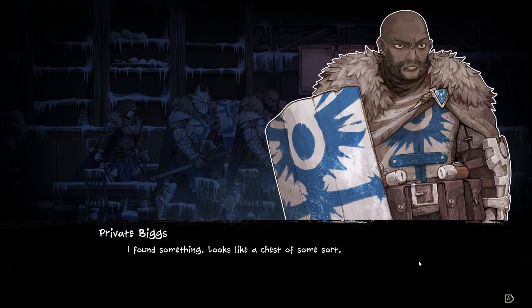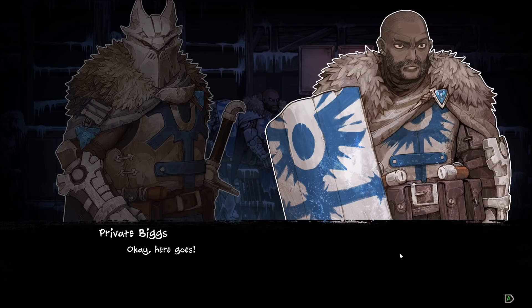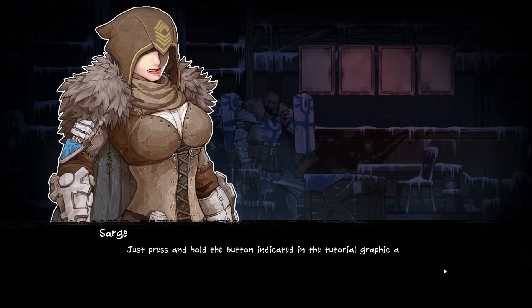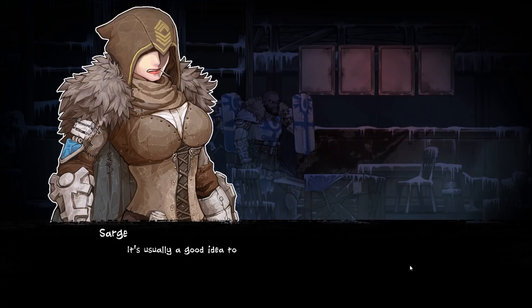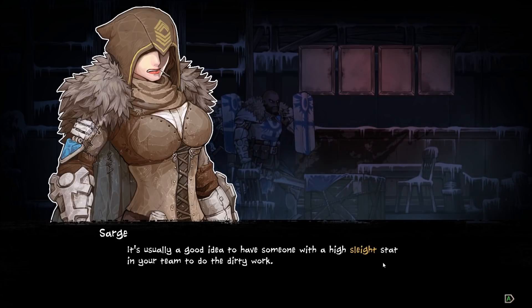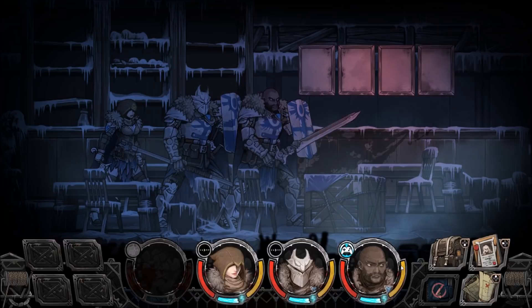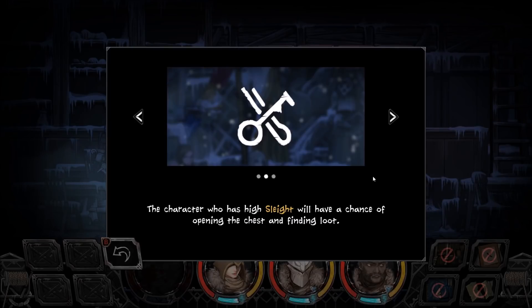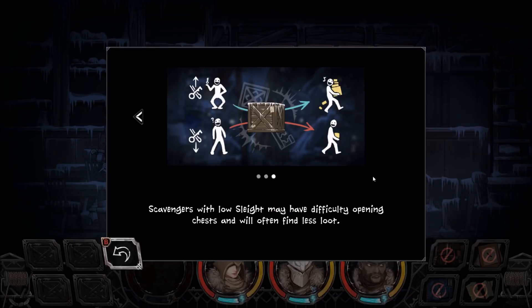There's a box. I found something — looks like a chest of some sort. What are you waiting for? Old mother, help me. It's a miracle I've survived this long in the company of fools. Just press and hold the button indicated in the tutorial graph again. Voila! It's usually a good idea to have someone with a high slight stat in your team to do the dirty work. Containers like this may hold valuable loot. The character who has high slight will have a chance of opening the chest and finding loot. Scavengers with low slight may have difficulty opening chests and will often find less loot.